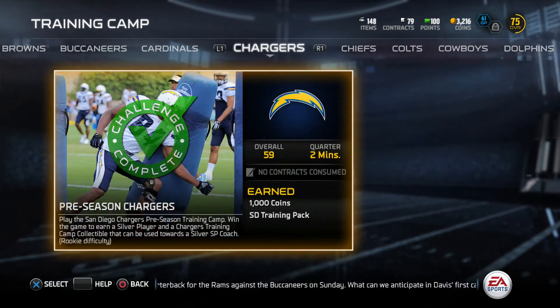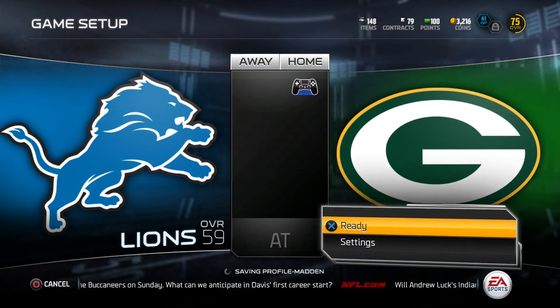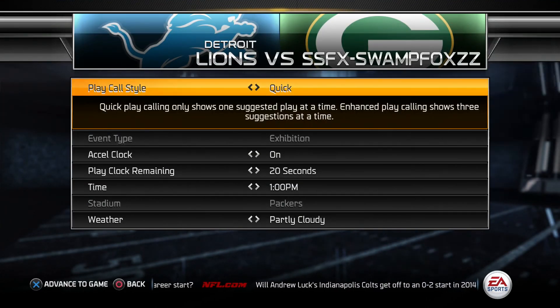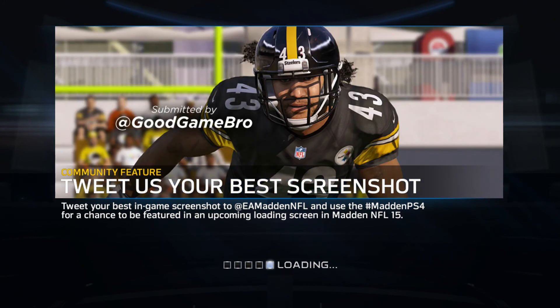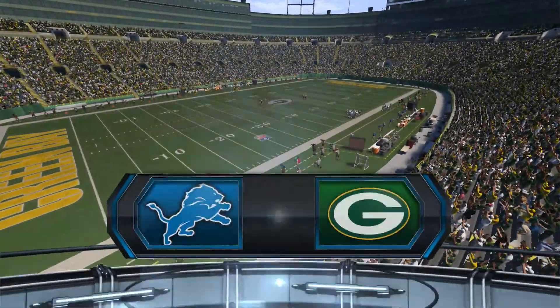We have the Lions next. These teams are so easy — their OVRs are really low. The only downside is that quarters are set to two minutes, so they go by really quickly. But there's a bright side: you can get through games fast and get more going. With just a thousand coins per game and the OVRs being like 59s and 54s, it's an easy win.